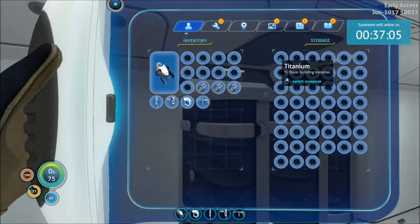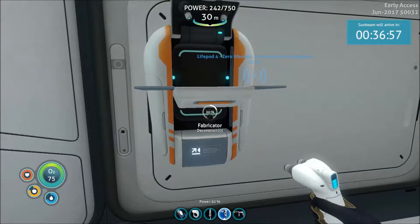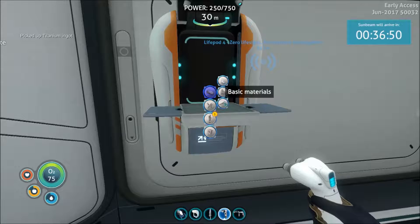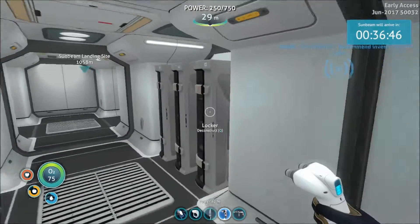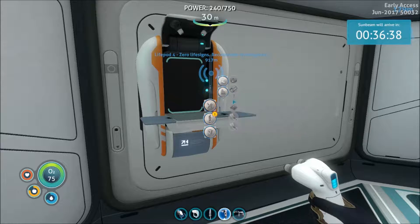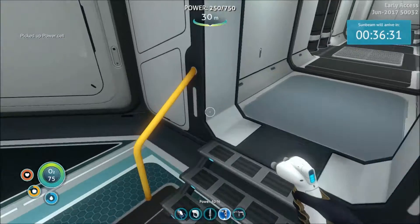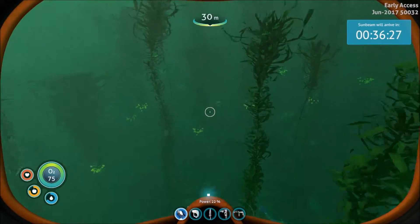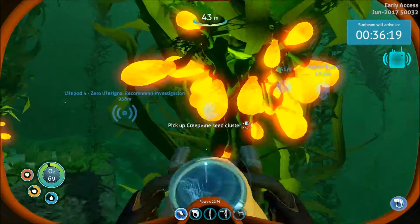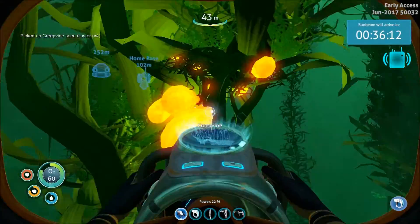Let's go make our ingot. We need a titanium ingot, lubricant, and a power cell. For the power cell it's two batteries and silicone rubber, which I have right here. Let's make that power cell. And then for lubricant I need some seeds, so we'll go out this way. I need to stockpile a little bit of lubricant so I'll grab a few here.